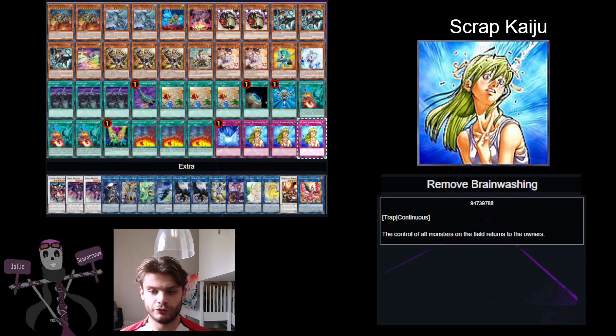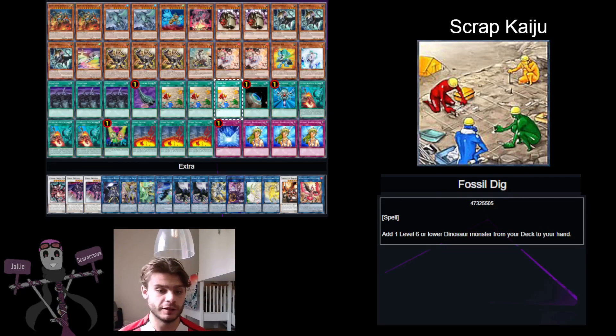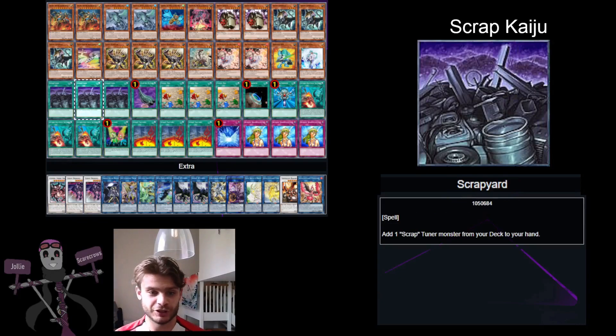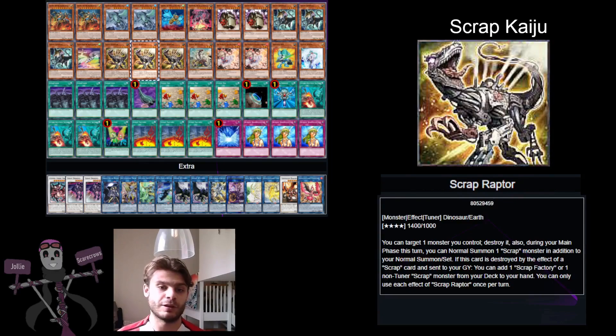What are other underrated cards in the deck? Fossil Dig — it adds one level six or lower dinosaur monster from your deck to your hand. Scrap Raptor is actually a dinosaur monster, not a machine, so Fossil Dig searches your Scrap Raptor. Along with Scrap Yard, which lets you search for a Scrap Tuner monster from your deck to your hand, you effectively have nine copies of Scrap Raptor. Odds are you should have one in your opening hand — you'd be really unlucky not to.